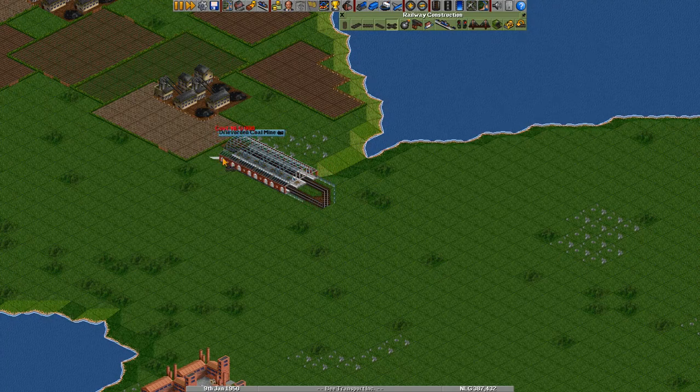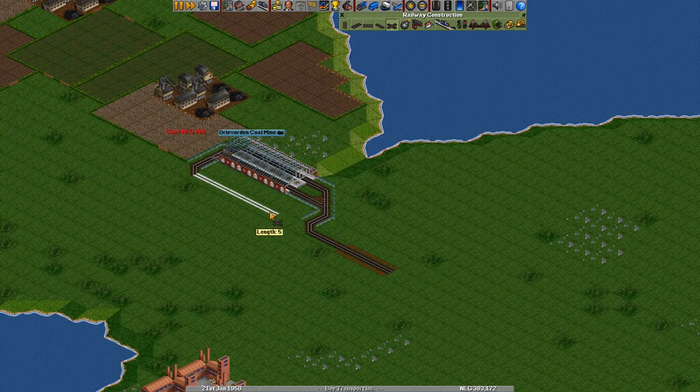We will use a two-way rail system. It basically means that there will be two railways next to each other on every piece of the track. But let's just first — I'll explain this later — make this a little bit longer, like so.